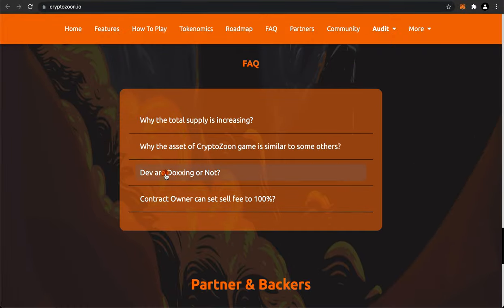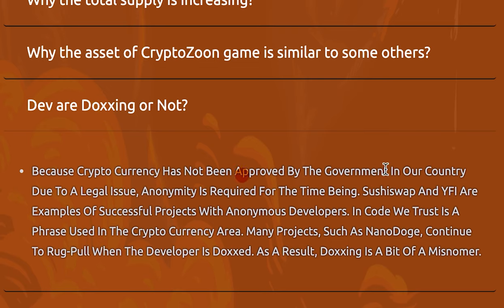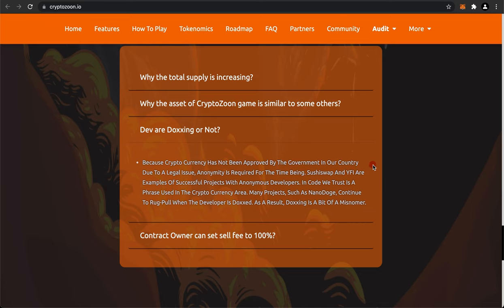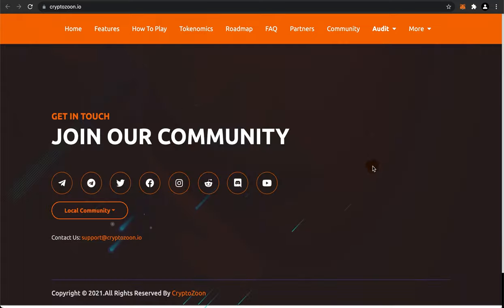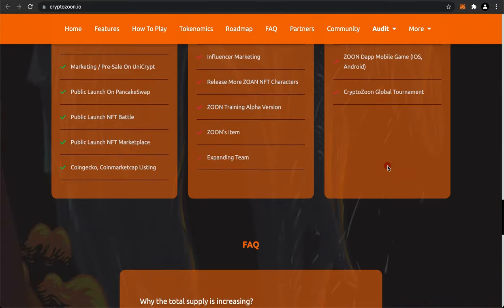If you are interested in whether the devs are doxxing or not, they will answer that for you. Because cryptocurrency has not been approved by the government in their country due to legal issues, anonymity is required for the time being. So apparently they are not going to be doxxed, at least not for now. So if that's a concern for you and you want to know about the team members' identities, you're not going to find out with CryptoZune.